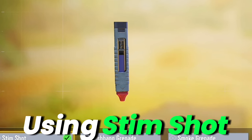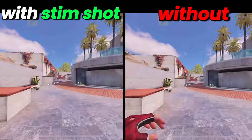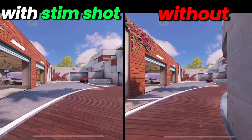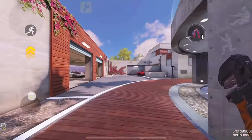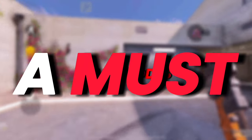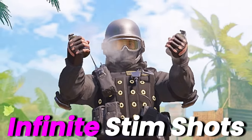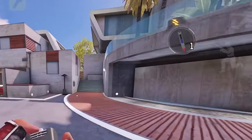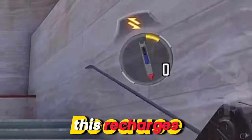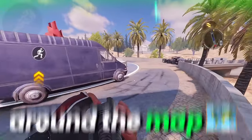Using stim shot as your tactical would give you an increase in speed while also giving you health. Here is the side-by-side comparison when using stim shot and not. You can see that stim shot boosts your speed for a short duration, which is a must in game modes like Hardpoint and Domination. If you want infinite stim shots, equip Restock on the red perk. With this, you are able to get unlimited stim shots because it recharges your tactical grenade, giving you more chances to speed up around the map.